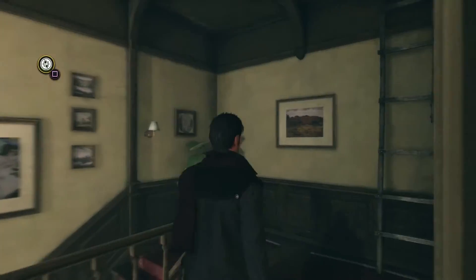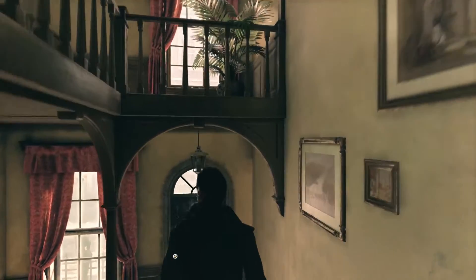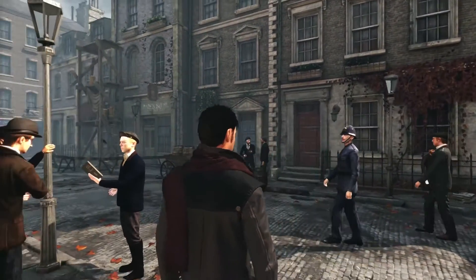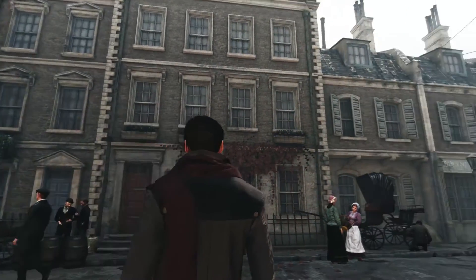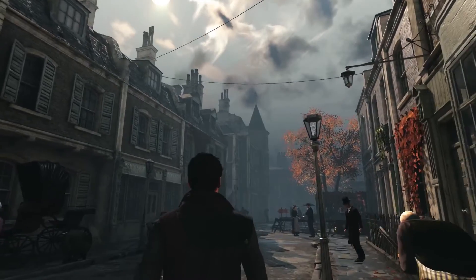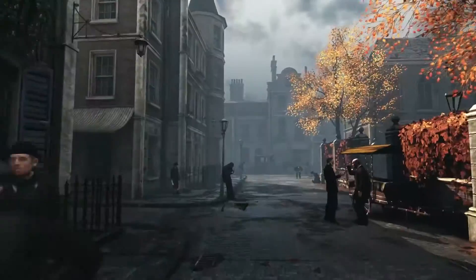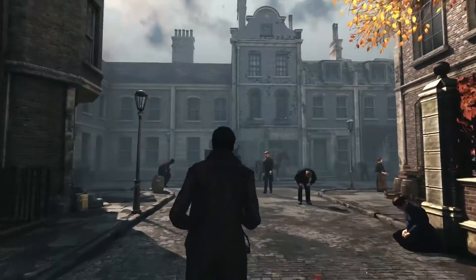For the first time in the Sherlock Holmes games, you can move freely through several of the districts of London. The area around Baker Street lets you appreciate the power of the technology — in particular, the use of physically-based rendering, which makes lights and textures seem more real than ever. You can also switch the game to a first-person perspective at any time, which may help you to find clues.